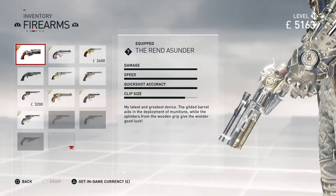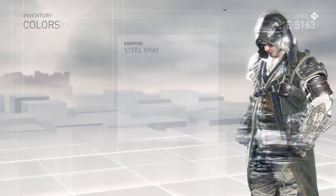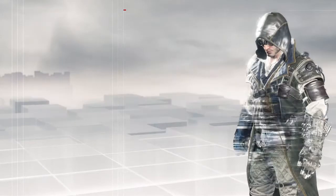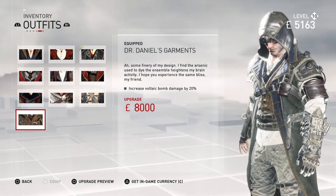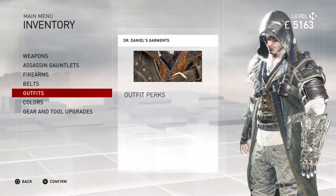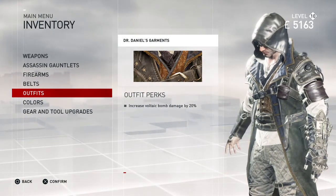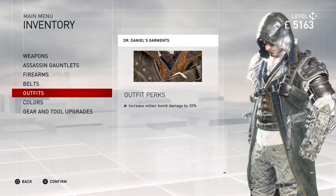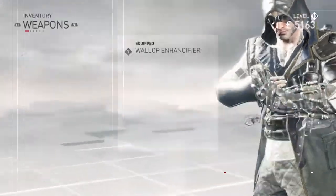I just love it to death. And also, obviously, the outfit. I'm pretty sure you cannot change colors in this — it's one of the outfits that you can't change colors on. But basically, when you have it, it increases your voltaic bomb damage by 20%. It still has the traditional top hat, the black top hat with the red rim, which I was a bit depressed about, because as I said earlier, the thumbnail depicted it with a badass steampunk style hat. But, you know, I'm not gonna complain about it.